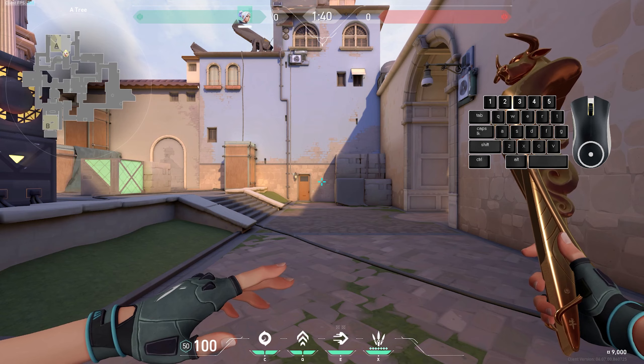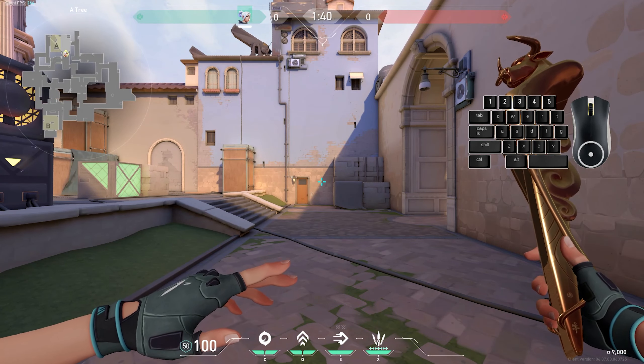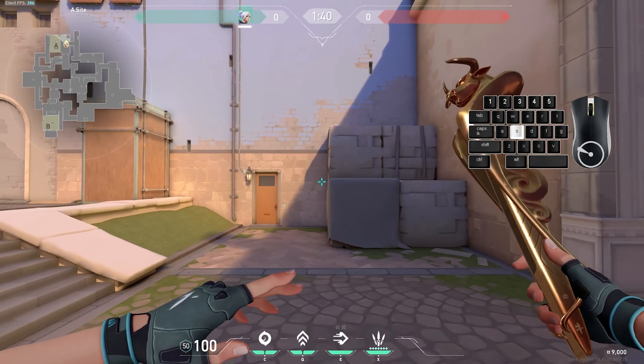To air strafe, what you got to do is move your mouse in the same direction where you're trying to move your agent. So, for example, if I run forward and press D, I barely move to the right, as you can see.